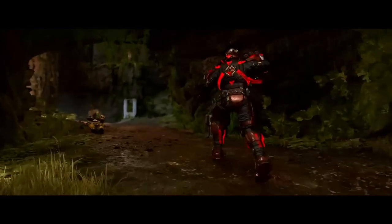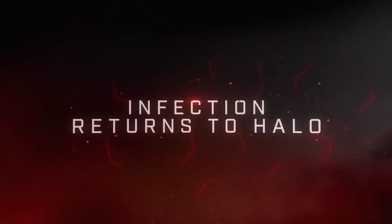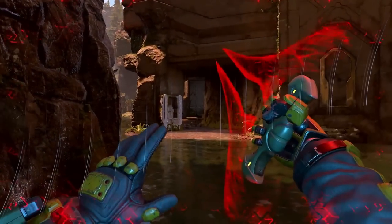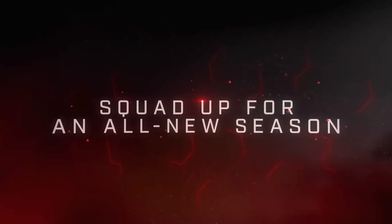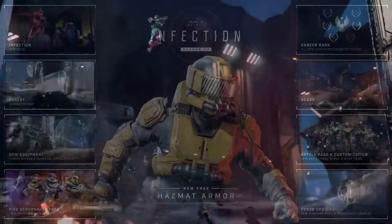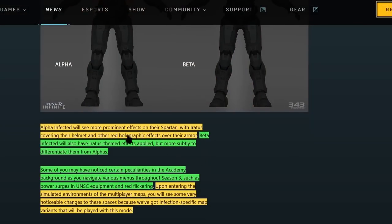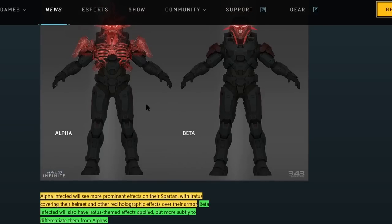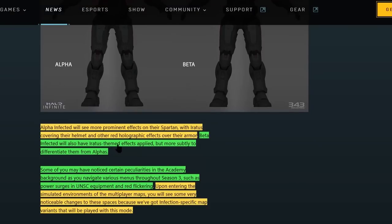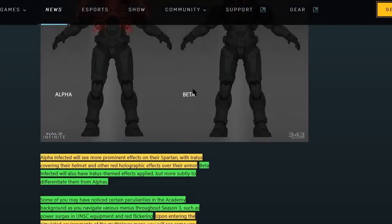Hopefully we can turn these red holographic things off — it kind of screams PG-13 a little bit. I just kind of wish we had the Flood, but I think this is fine. As long as 343 doesn't add anything crazy to the experience or try to reinvent the wheel, I think this is gonna be really fun with the Halo Infinite sandbox. Alpha infected will see more prominent effects on their Spartan, with Erratus covering more of their helmet and other red holographic effects on their armor. The beta will just have the face effect. They actually kind of look like Guardians — they've got the little teeth and slanted eyes, kind of reminds me of Guardians from Halo 5.